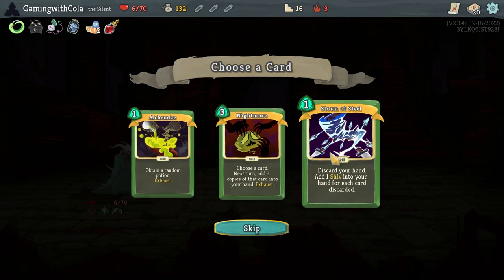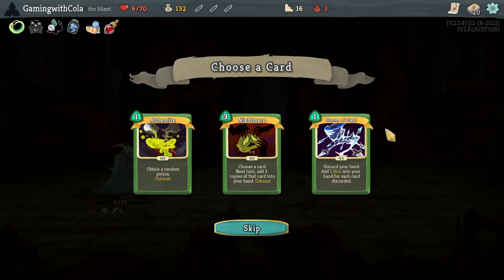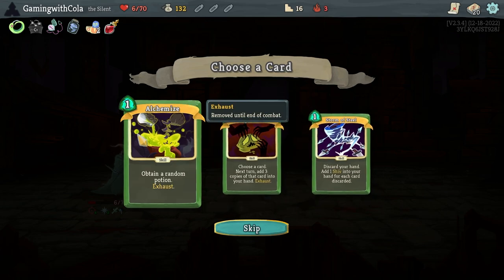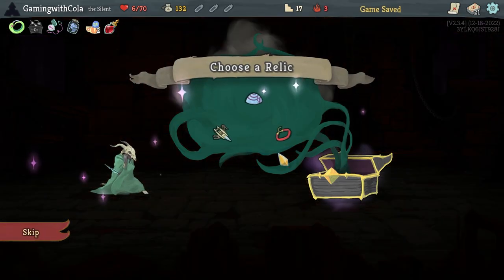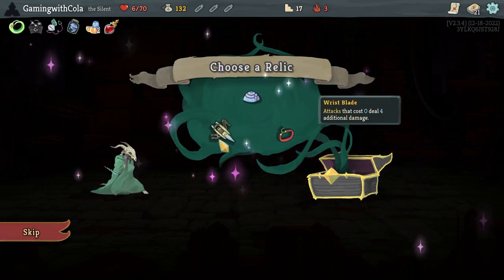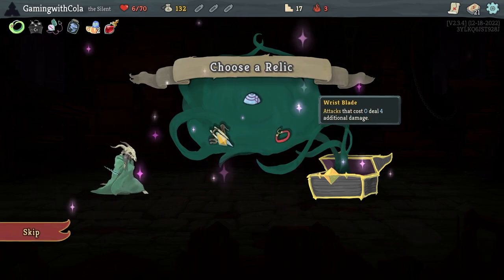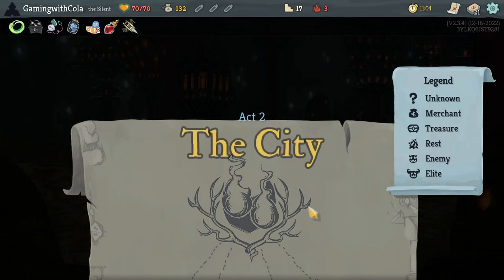Obtain a random potion, exhaust. Or discard your hand — add one Shiv into your hand for each card discarded. I think the potion one. Let's go through here — attacks that cost zero deal four additional damage. Yes! I don't care what the other ones are. Yes — that is so good with Shivs!